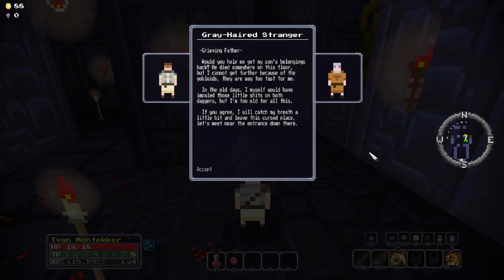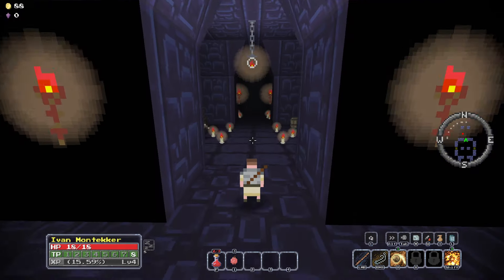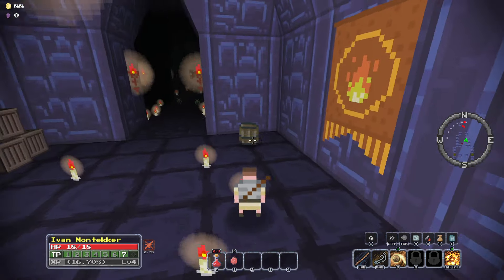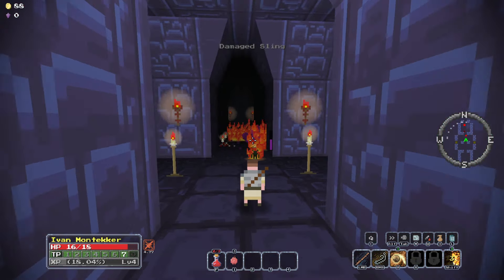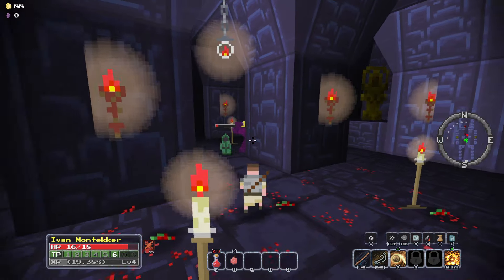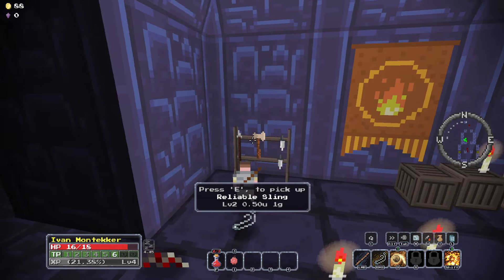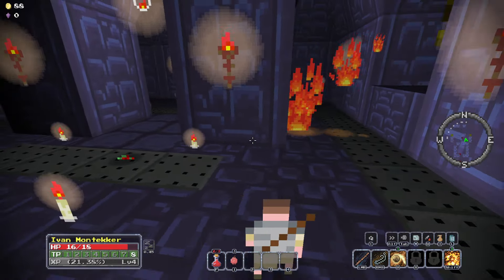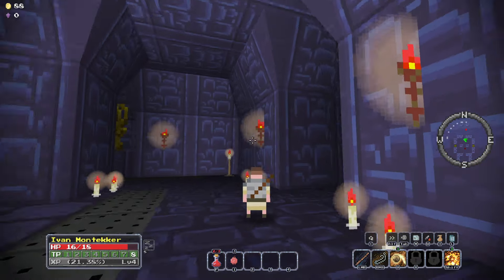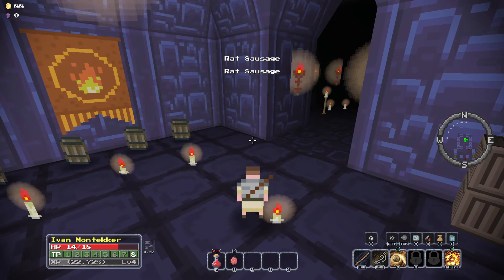'In the old days I myself would have impaled those little stuffs on both daggers, but I'm too old for all this. If you agree, I'll catch my breath and leave this cursed place. Let's meet near the entrance down there.' I mean, you say you're too old, but I see at least three corpses here — seems like you might be doing better than me depending on how you look at it. Charge this up — you can kind of time the spells. There's definitely some timing skill involved, which is cool. These goblins are not cool though, they keep getting me. A Red Sausage — beautiful.